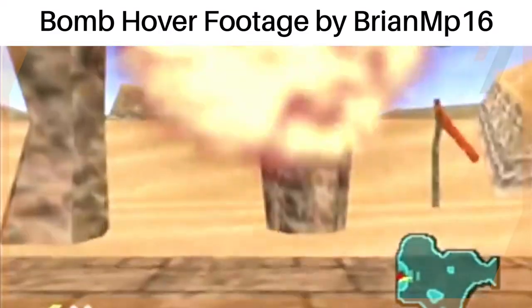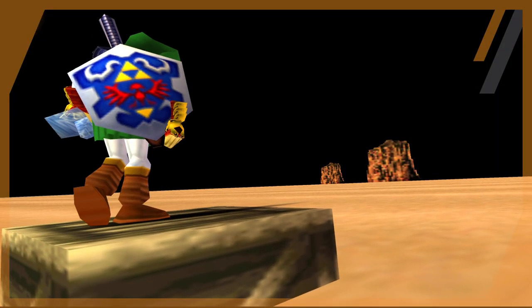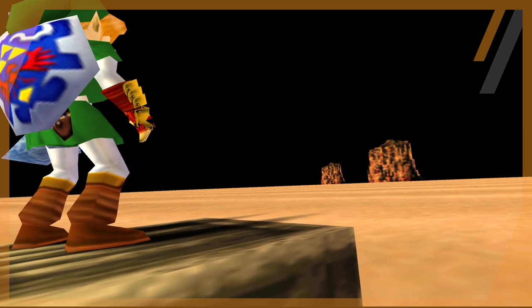The thought that comes to mind is someone could initiate a bomb hover and use bombs to hover up into the air and around the trigger for the warp. They could then, in theory, land on the ground behind the warp and use the hookshot to grab onto the crate and pull themselves over to it.